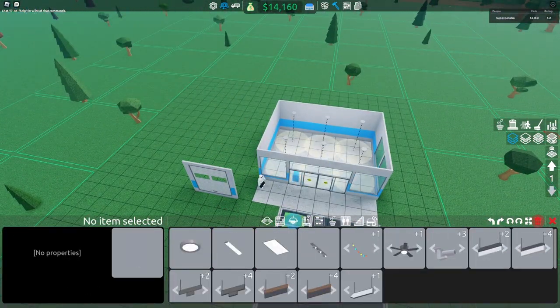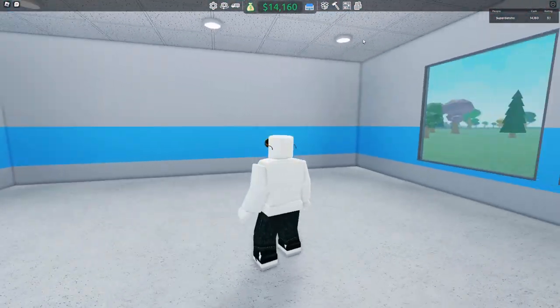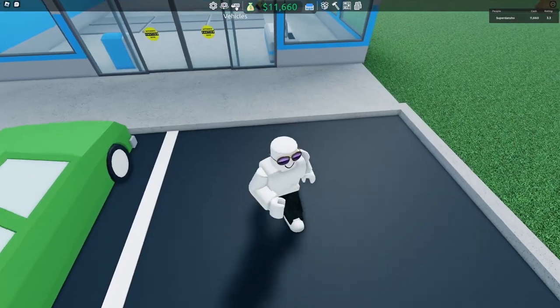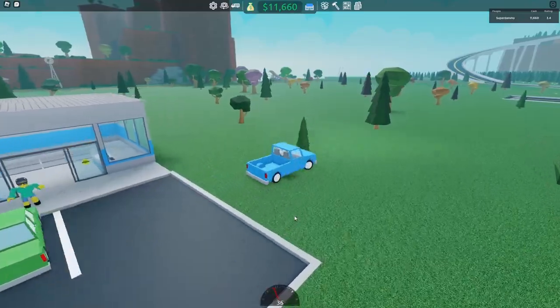And now we already have $15,000. The next thing I'm gonna do is put some shelves. I'm gonna put a cash register over here, and I'm gonna put some furniture shelves because furniture can make you a lot of money. Since we're selling furniture, I'm gonna need a bigger truck, so let's go to the dealership.